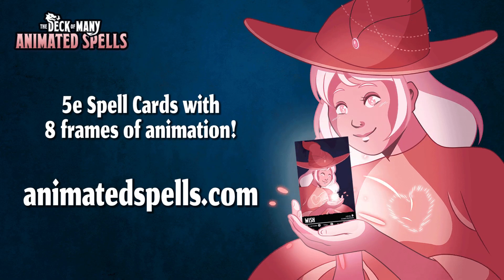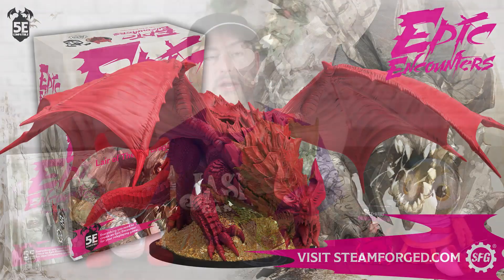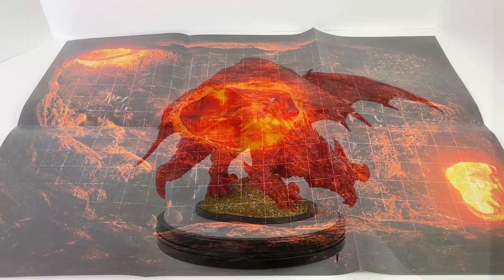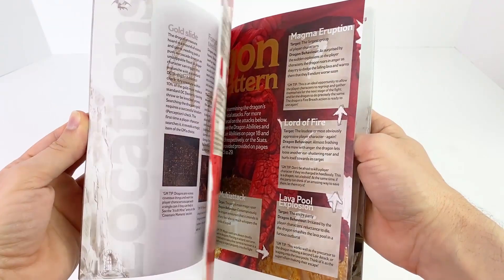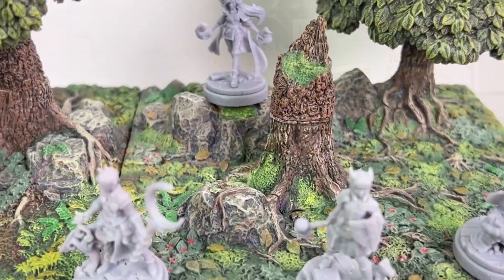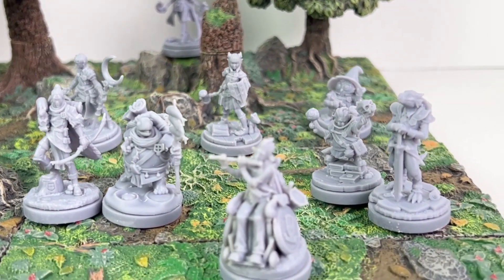Check out all your options today at AnimatedSpells.com. Another fantastic gift option is the Epic Encounters boxes from Steamforged Games. These came out of nowhere and became a huge hit last year, and I can't wait to see what the next box will bring. Each one has monster minis, a great reusable double-sided map, and an adventure book. Check out the link below to see all the Epic Encounters options, and don't miss our ongoing Kickstarter for Adventures in Academia: First Class — minis perfect for your Strixhaven adventures.